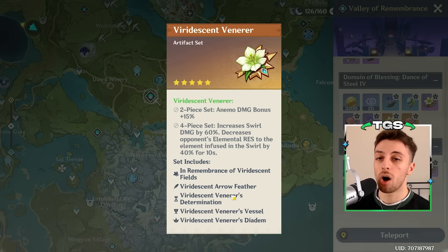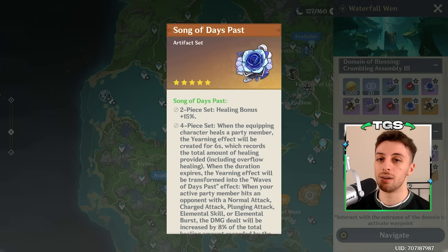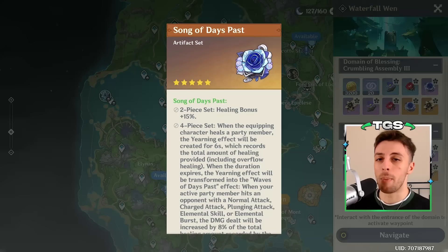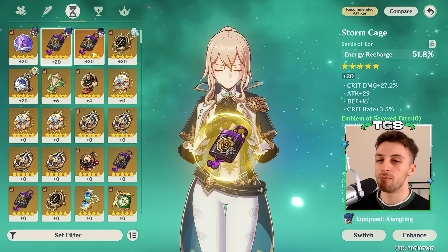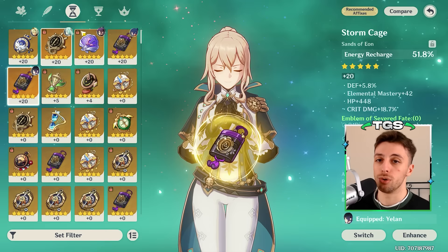Artifacts-wise, she is an Anemo character, so Viridescent Venerer is a very good choice for her on all teams, even the Xiao ones — because on those compositions you have Furina, and reducing resistance for Hydro is good. For Xiao teams you can also use Noblesse Oblige, and even the last healing set we got is competitive with Noblesse on those teams. Ocean-Hued Clam is also good because she heals a lot. Stat-wise, take care of Energy Recharge requirements first, then invest in Attack. Elemental Mastery can be useful since she swirls, but it's not crucial — first and foremost, Attack% and Energy Recharge.